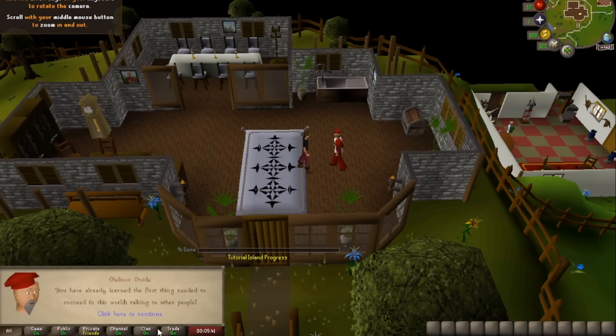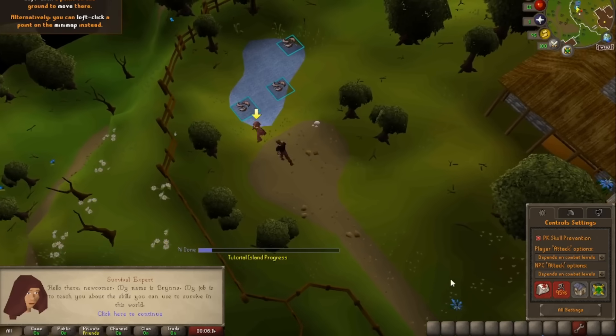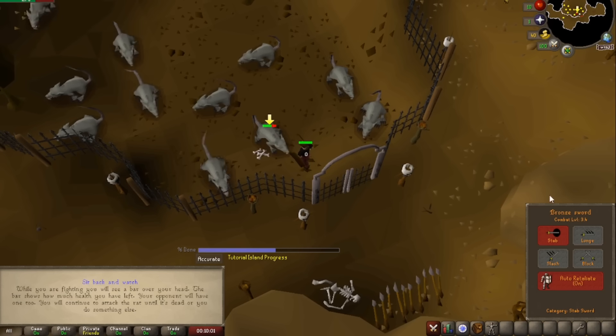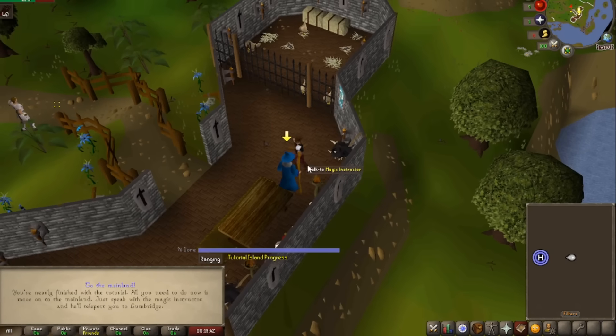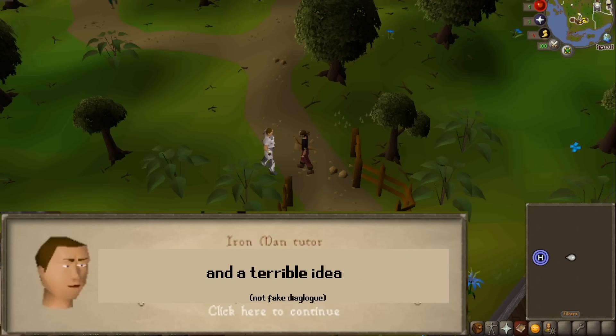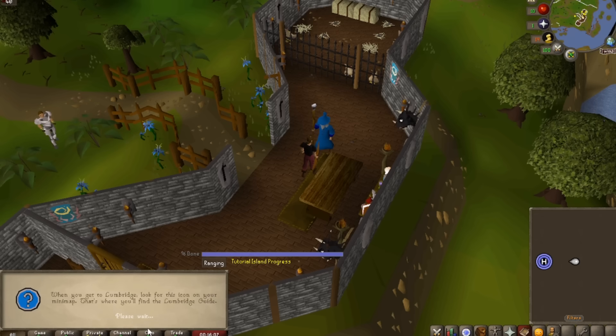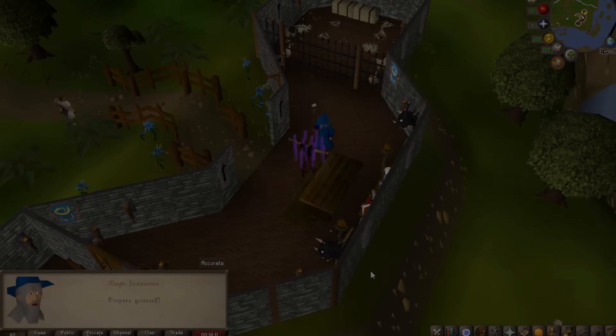I started where all good RuneScape characters start: Tutorial Island, a place that no matter how experienced of a player you are, you still have to go through after the creation of any character. Not really interesting — I just ran around trying to be as quick as possible and not get any more XP than necessary. Before leaving, I talked to Paul, the Iron Man tutor. Paul informs you that Iron Man mode is for masochist idiots and it's a terrible idea, but I still turned it on because it sounded fun. It isn't. And with that done, I teleported to Lumbridge to start my legendary journey of arbitrary and stupid restrictions. I prepared to say goodbye to the one civilization I will ever know, and hello to my life as an exile.